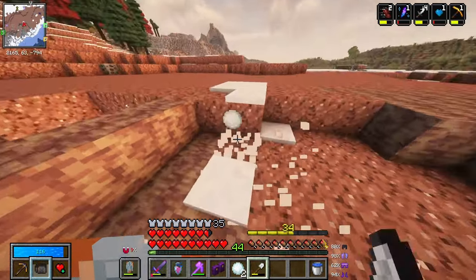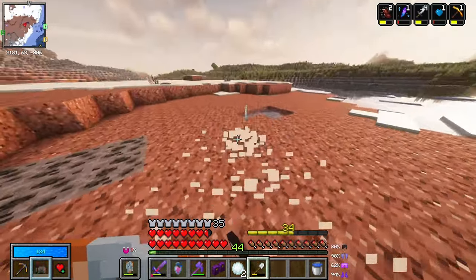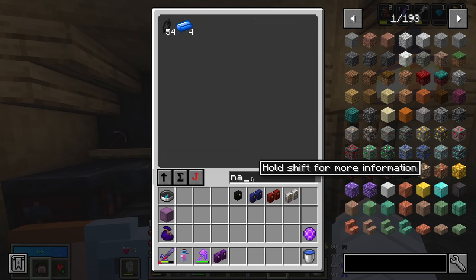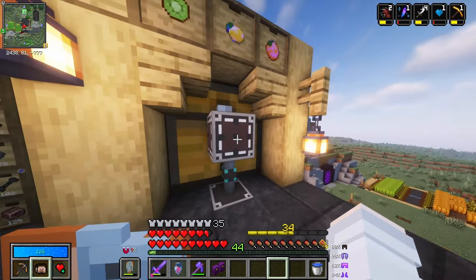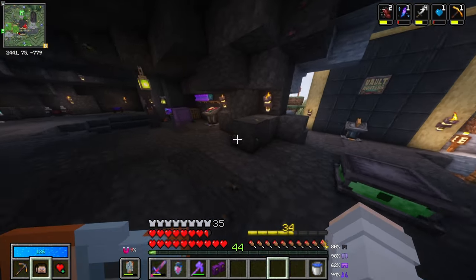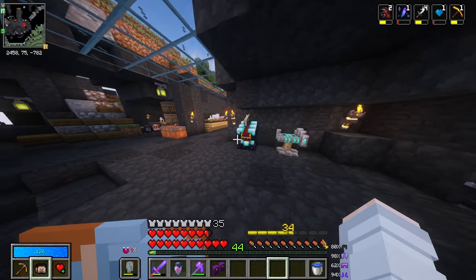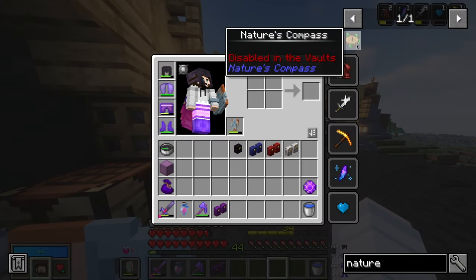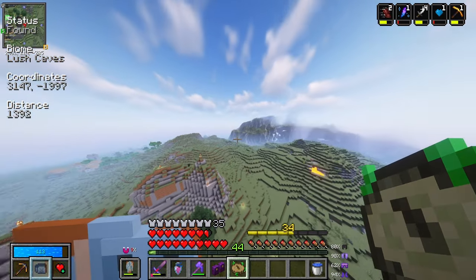I just need to find some lily spore thingies apparently. I'm pretty sure I had the Nature's Compass, but apparently I don't see it anywhere. I know for a fact I've had it. I guess I need to make another one so I can find some lush caves very easily. Oh wow, that's an entire biome with lush. I don't think I'm going to be able to find the flower thingies I'm looking for there — I think I need the actual cave biome, that's where they naturally spawn. So we're going to keep going.